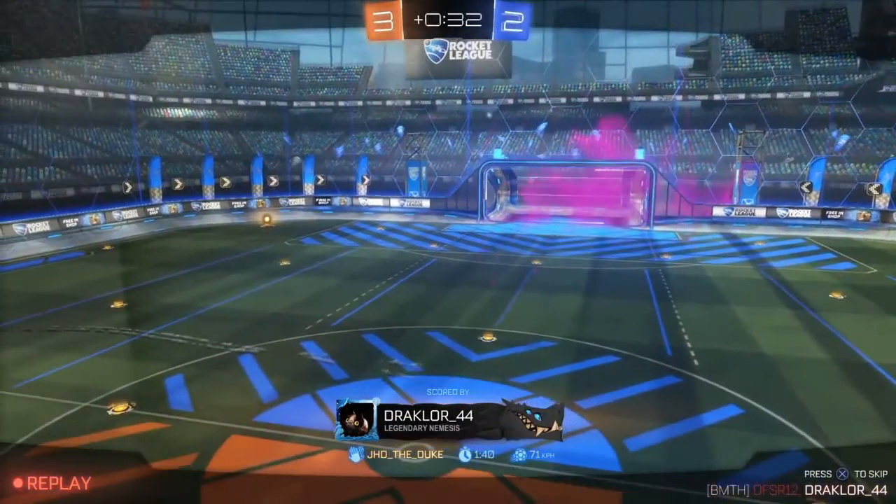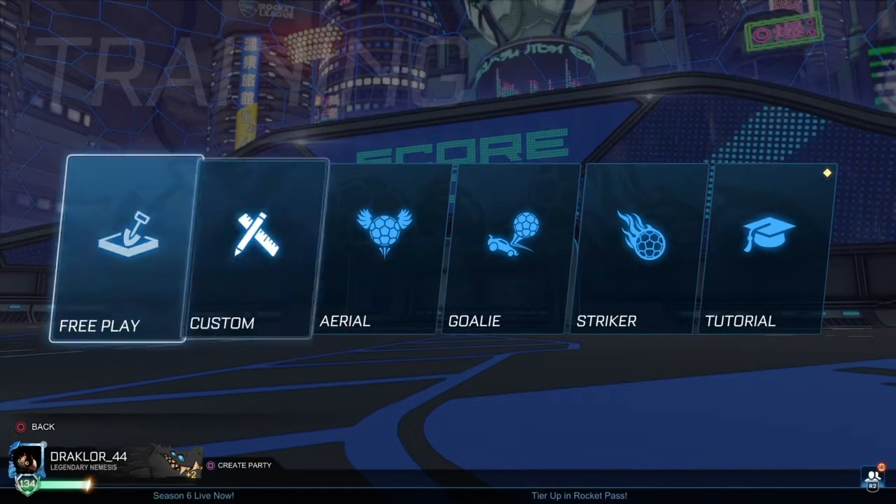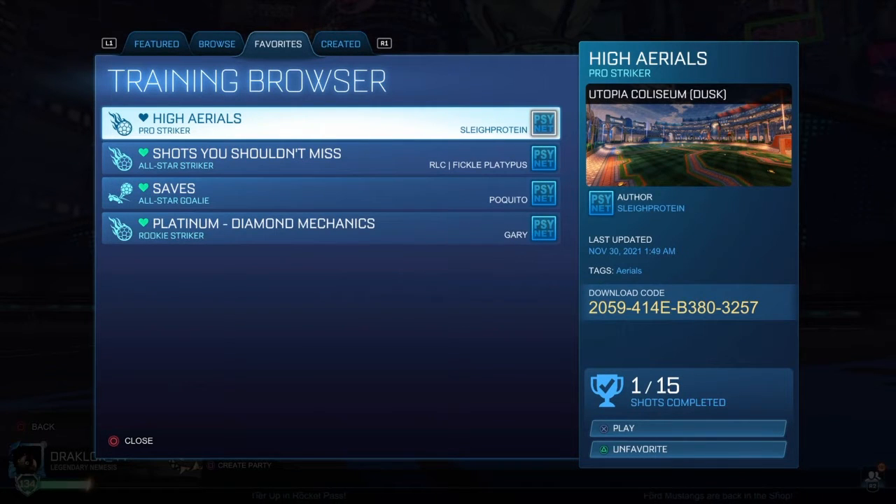Let's talk about the pack that I've been using. I go into training, I go into custom. I've got it under my favorites, but the name is 'High Aerials' by Slay Protein. It's a very good training pack for those really awkward, high bouncing balls.